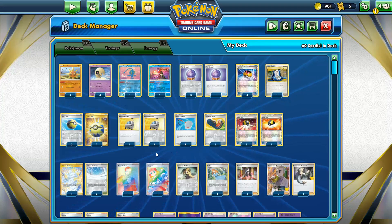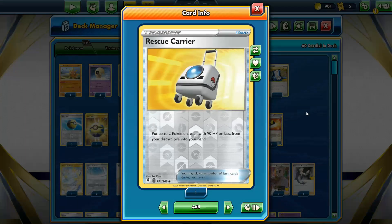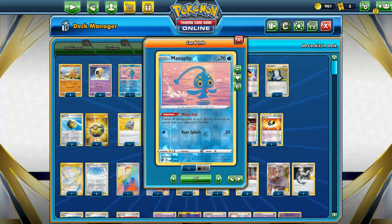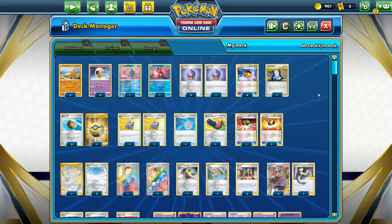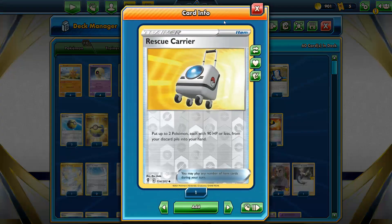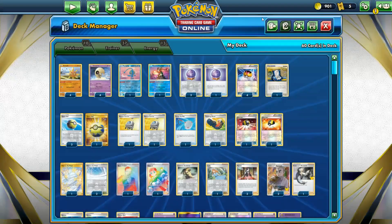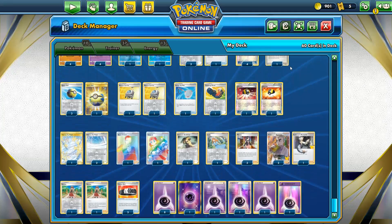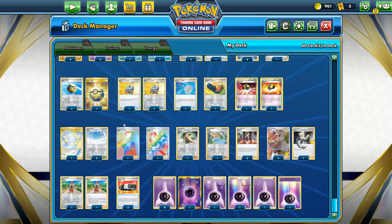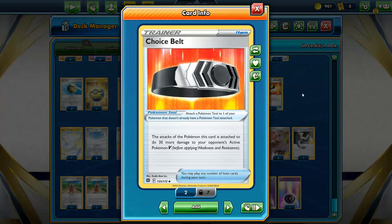Recovery cards are important, and Rescue Carrier makes perfect sense in this deck since our main Pokemon have 90 HP. You can get one Solrock and one Lunatone, or double of each depending on what you need - you can even get Manaphy depending on the game state. I don't run any Ordinary Rod; I think Rescue Carrier is the most superior card to run since it gets you the stuff back in hand.